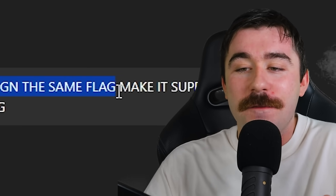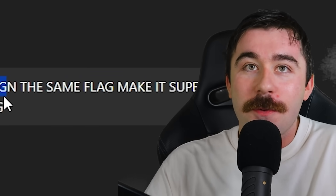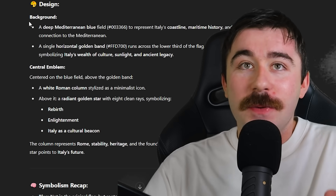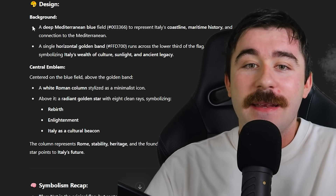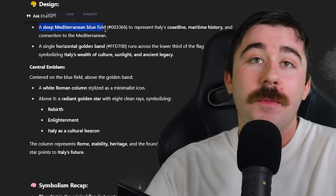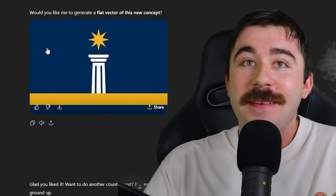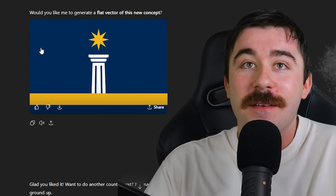Then I started to get angry at the AI. I said, that is not a flag redesign — that is the same flag. Make it super different from the real flag. If you guys can't tell by now, I do not know how to communicate with AI very well. But the results got better because the next flag of Italy they generated was extremely different. At first it looks very similar to the Nauru flag, but I'm actually super happy with it because they gave me a big breakdown of what the flag contains — the deep Mediterranean blue field, the blue background — and we were starting to get somewhere.